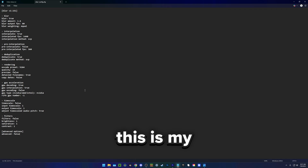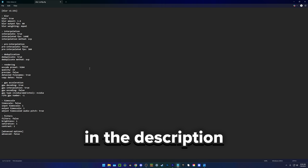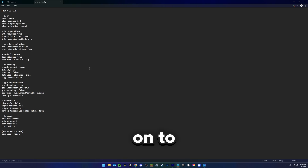Before we get to the gameplay, this is my Techno's blur settings. A lot of you may know what that is, but if not, it basically just motion blurs your videos and a lot of other creators use it. It interpolates it to 1440p — it just makes your video look a lot better. I'll leave a link to this in the description, but now let's go ahead and get on to the gameplay.